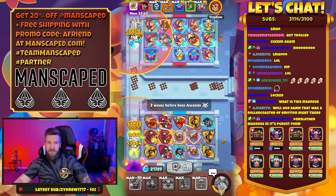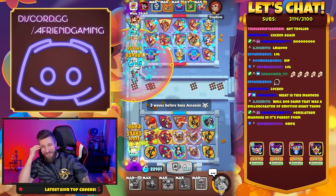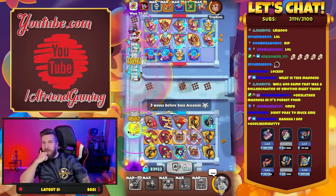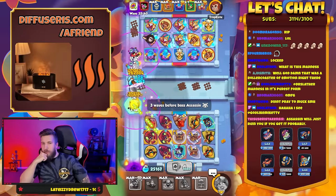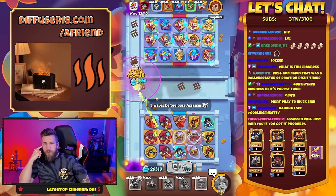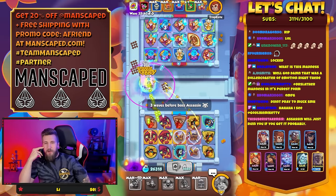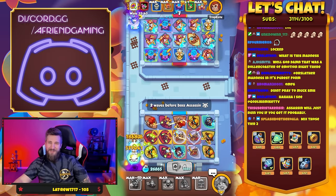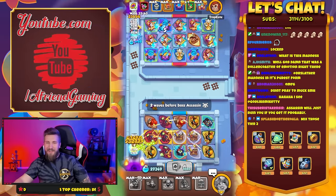We can't beat it like this though — that's the thing. We gotta merge out boys. That rollercoaster of emotions — it really was. We're gonna have to merge out, we can't make this dream happen I don't think. We're doing decent damage but not enough to win — I think we need Tesla. Assassin's coming up though, so we're not gonna merge out before assassin. Mix those tier twos — the dream is still alive. We need to take the assassins out.